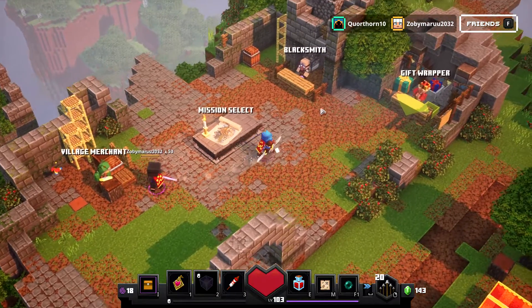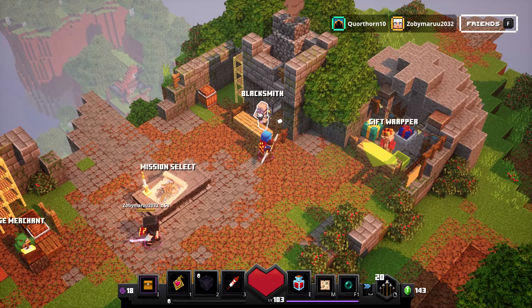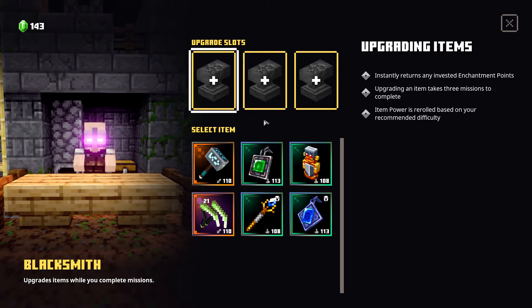The blacksmith is completely different now. Before you could buy all the items from here, but now you put a piece of gear in that you're not wearing — you can't be wearing it because it makes it unavailable during a mission. It gives you all your invested champion points back so you can use them on a different item, and then every mission you do gives that item a slight upgrade and rerolls it.